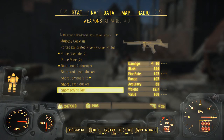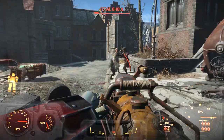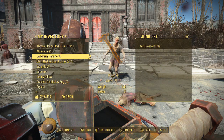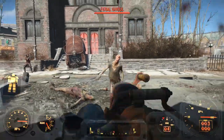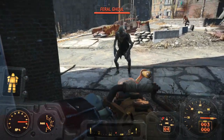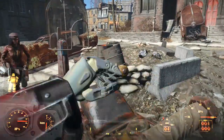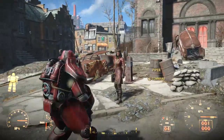Let's switch to something different — the Junk Jet. I haven't used this yet. Let's just put some antifreeze in as ammo. It's pretty cool and you can even pick up what you fire. That's so cool — very useful, first time I actually used this thing.